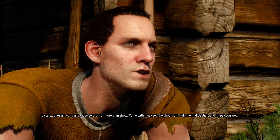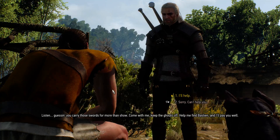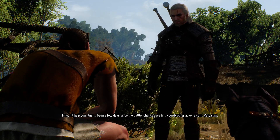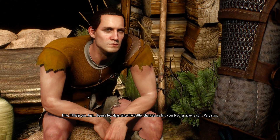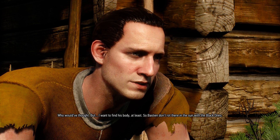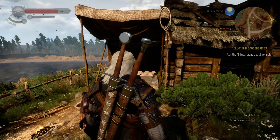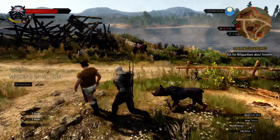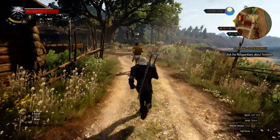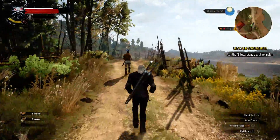The NPC notices our swords and offers to pay us: 'Come with me, keep the ghouls off, help me find Bastion and I'll pay you well.' I'm not a money-grubber but I like getting paid for work, so we agree. We warn him: it's been a few days since the battle, chances of finding Bastion alive are slim. He responds he wants to find the body at least so Bastion doesn't rot in the sun. He tells us to meet him on the hill overlooking the battlefield. We don't need to wait — we can go straight there and he'll catch up — but we'll follow him since it's the easiest course of action.